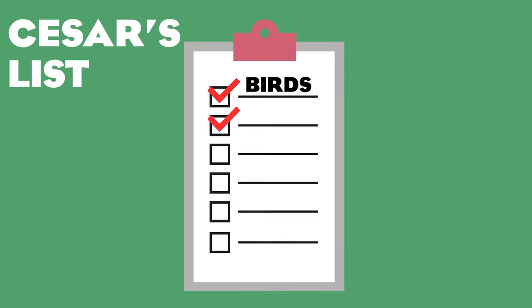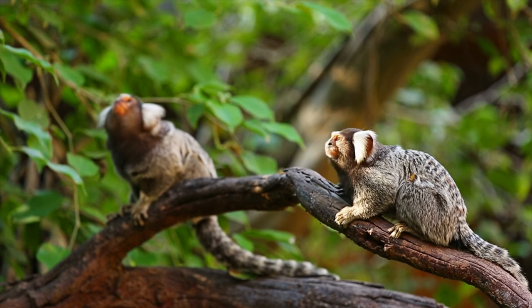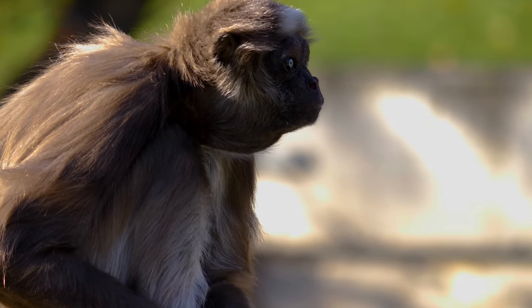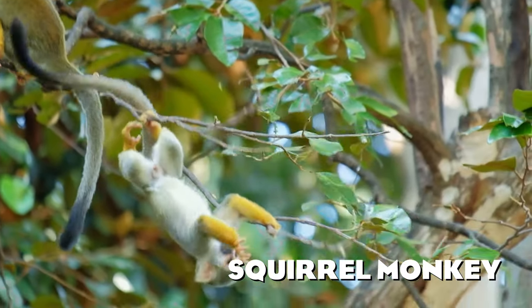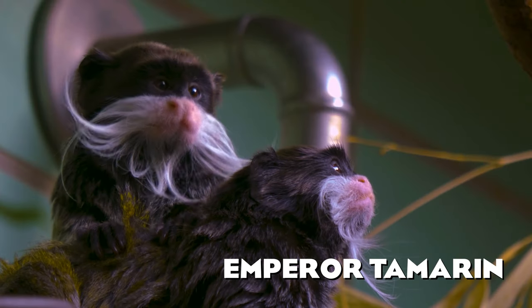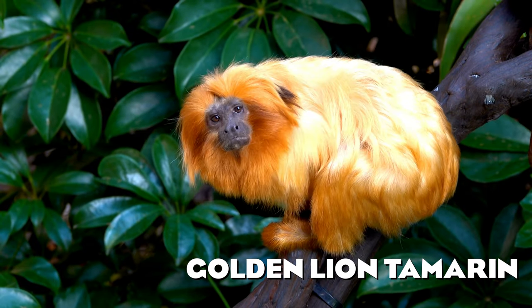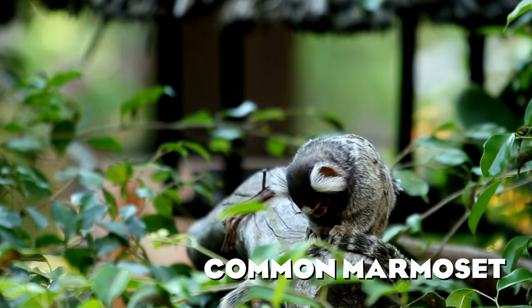Another very underrepresented group in Planet Zoo is monkeys, especially the smaller ones and the so-called New World monkeys. During regular zoo visits you can see at least dozens of different species, so let's bring that to Planet Zoo as well. My list starts with the adorable squirrel monkey — those little guys have really unique colors and would be a standout for sure. Next up we have the tamarins, especially the emperor tamarin with his distinctive mustache and the golden lion tamarin with its shiny golden fur. Another monkey, the common marmoset, is a very common animal we are still missing.